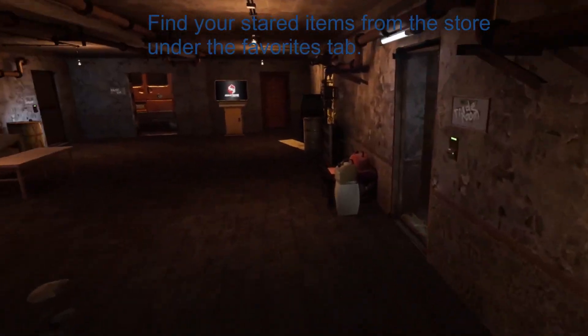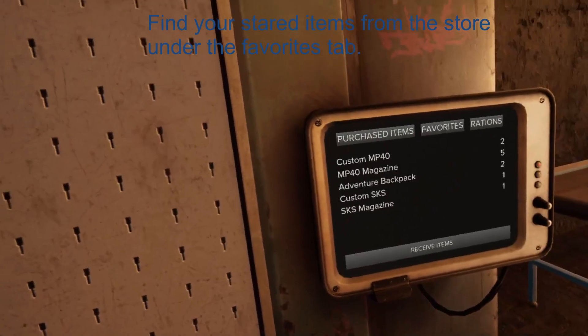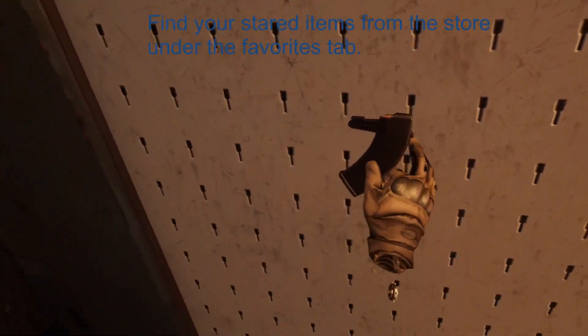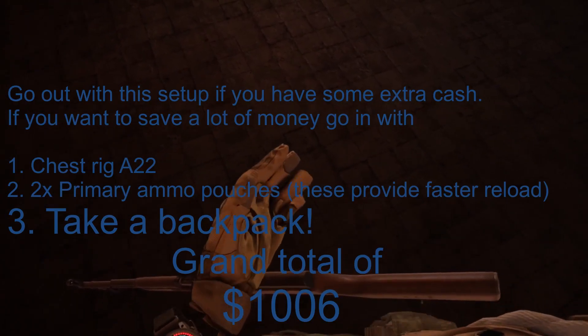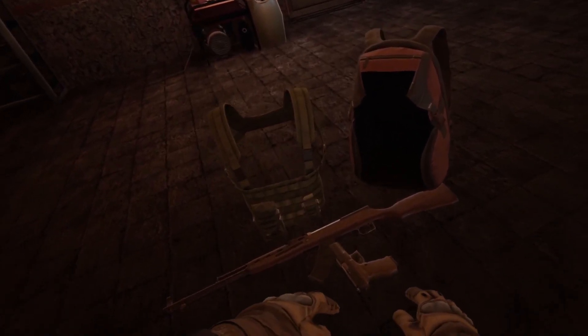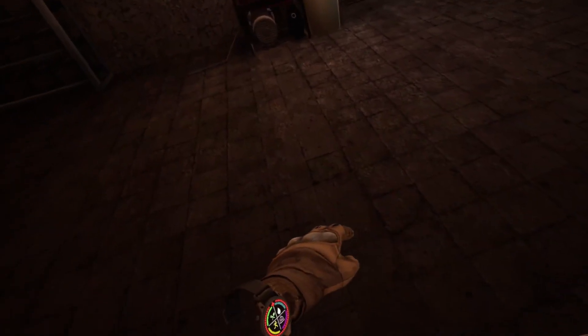The chest rig is an A-22. Grab your backpack — I thought I had a backpack. I'm going to grab my SKS and my SKS magazine. This ammo machine looks different. I didn't know you could switch hands with your backpack — you can grab it with either hand. That's a pretty standard loadout right there. I didn't bring a pistol. A pistol's expensive, and plus you start out with really bad ones — I don't even bother, they're junk. We'll go in and try to get you a couple Glocks.